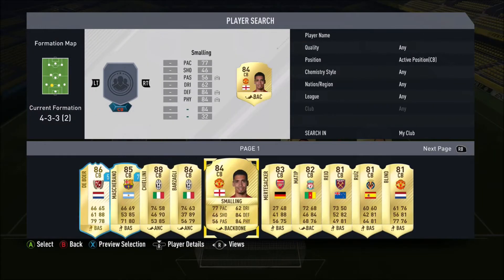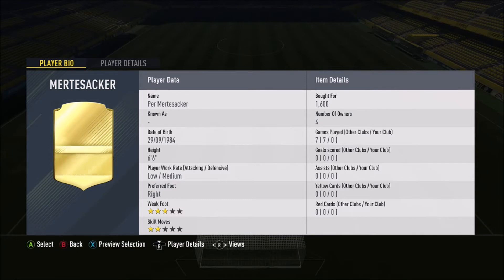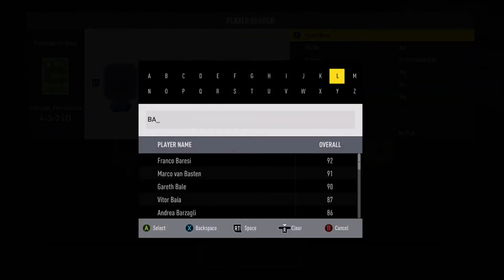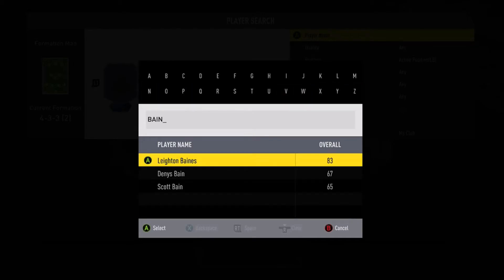Partnering Terry is Per Mertesacker, with the slow pace — paid 1.6k for him, so this is reasonably cheap. Then at left back we've got Leighton Baines.